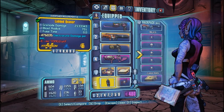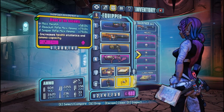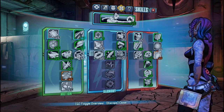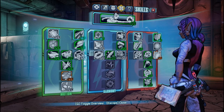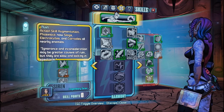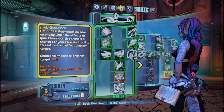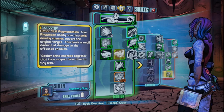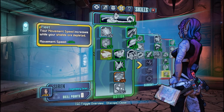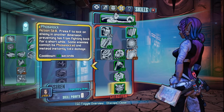Grenades are really up to you. I use the Quasar because it works really well in conjunction with Phase Lock and the ability to just pull things together. Relic - same thing, doesn't really matter what you're using. My build is my typical Siren build, but really all you need is Ruin if you're going to be playing Siren for that slag, Converge, and Fleet if you want to get around the Hyperion Exploitation Preserve quickly. Fleet, Converge, and Ruin are basically the three skills you're gonna need if you're playing as a farming Siren.